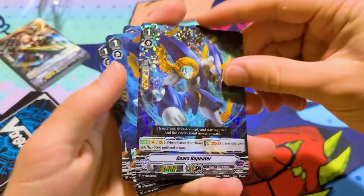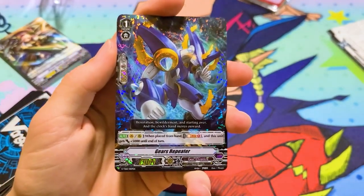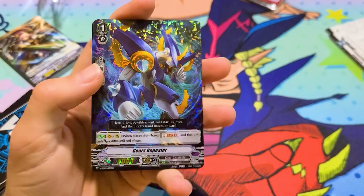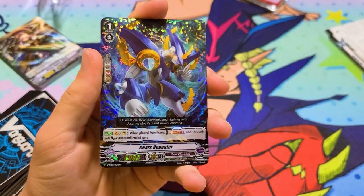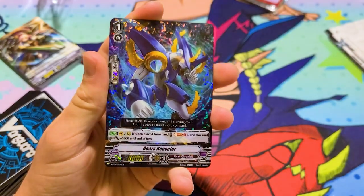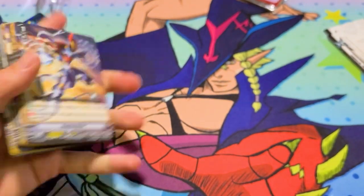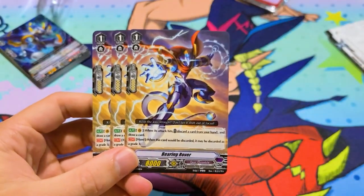Here's Blue. Its name is actually Gears Repeater — it's a grade one, by the way. You Soul Blast one when it's placed from hand, and it gets 5k. I don't really think that's that great, unless there's some sort of card that triggers when Soul Blasted, but this ain't Genesis. I mean, I guess you can make it a 23k card if you call it on top of a force marker, but that's about it. I could be wrong — tell me I'm wrong in the comments, or I'm right. Help me fuel my ego.